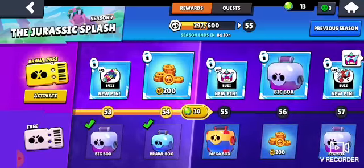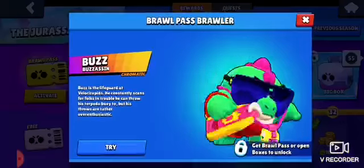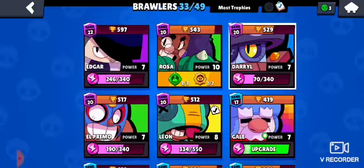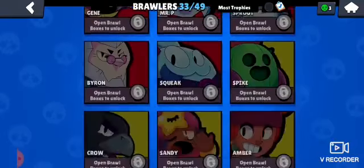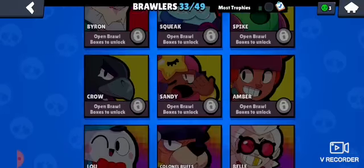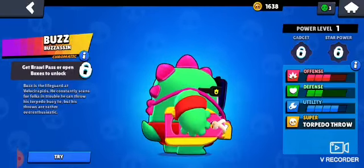I got a tier 54, not too bad. This guy right here — Buzz — is my guy. I really think he's a really good brawler. He's pretty balanced. Griff is not a really balanced brawler; I think he's on the worst side. Squeak is also on the bad side, even though he is my favorite brawler. Buzz is on the really good side because of his lifeboid that stuns people.